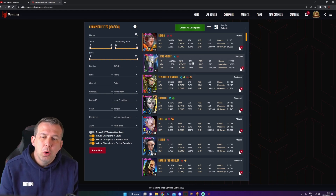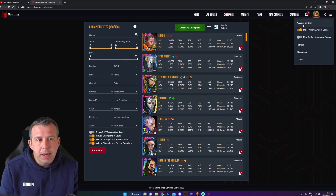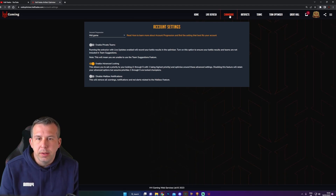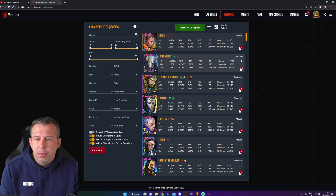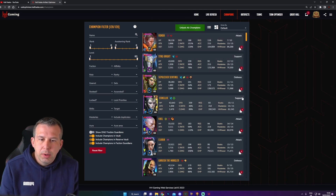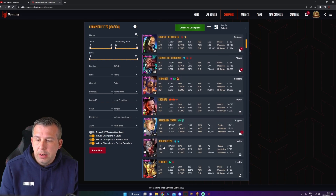Drop defense and attack in case I take a hit is good, and drop defense means we do more damage. What I can do here is lock out champions - you can see I've locked all of the champions that were in my clan boss team. If you want to turn locking on, go into the little hamburger menu, account settings, and just enable advanced locking. That means I'm not going to steal gear from champions that are already doing a job. I've locked my clan boss team with lock 5, and other important champions with lock 4.